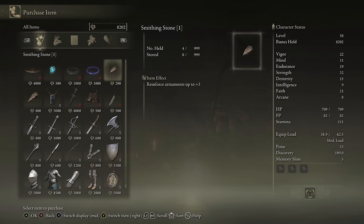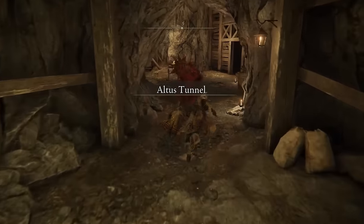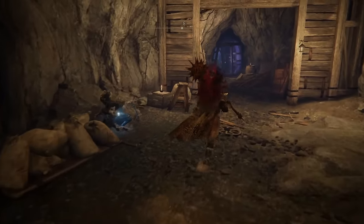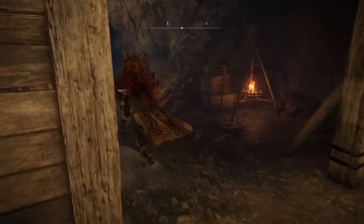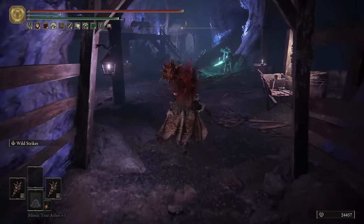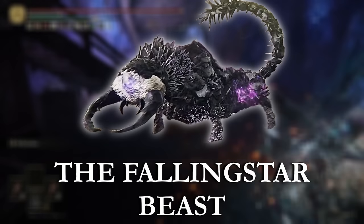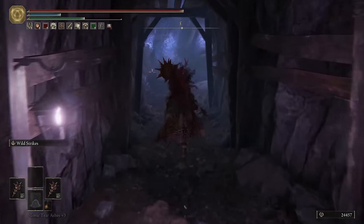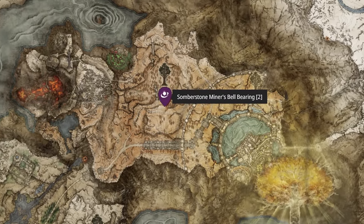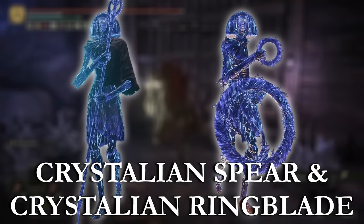Next up, let's look at the locations for the Somber Smithing Stone bell bearings. I've just realised we've got more than 20 points to cover on this list, so I'm going to pick up the pace and utilise the map to get to these locations ASAP. The Somber Stone Miner's bell bearing 1 is located in the Sellia Crystal Tunnel, and is a reward for beating the final boss. Next up, we've got the Altus Tunnel Site of Grace right in the south of the crater in the Altus Plateau, and again the Somber Stone Miner's bell bearing 2 is a reward for defeating the duo crystallian boss at the end of this dungeon.